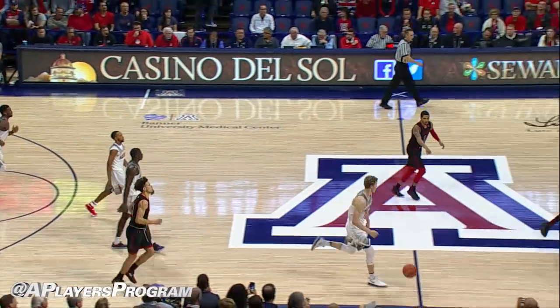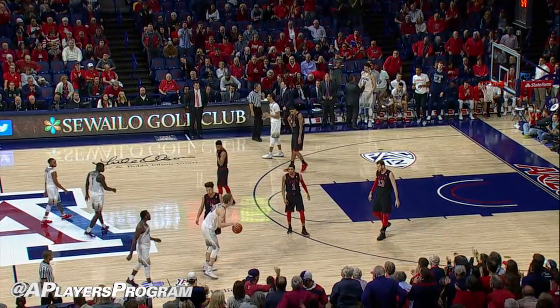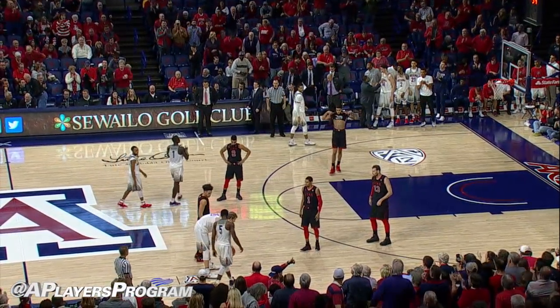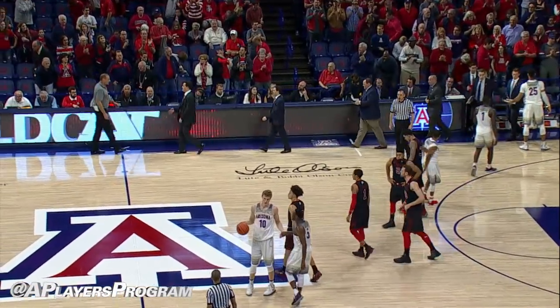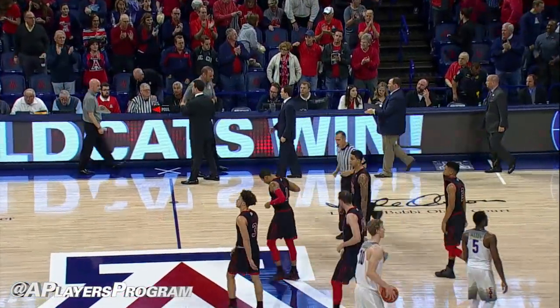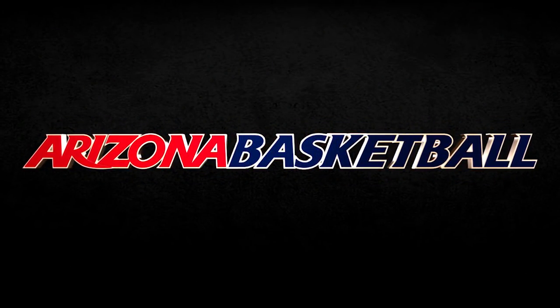And the Wildcats can run out the clock now and go 3-0 in the conference. Cats will be tied for first place with Oregon as the clock runs out. The Wildcats win their Pac-12 home opener as they beat the Utes tonight. Final score: Arizona 66, Utah 56.